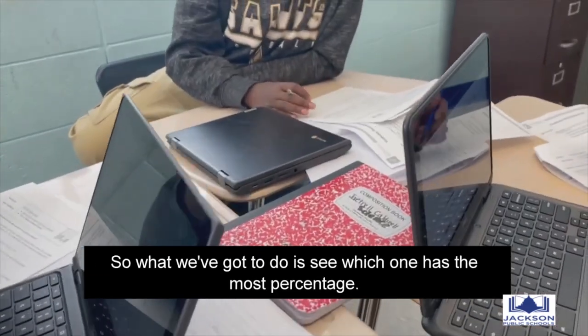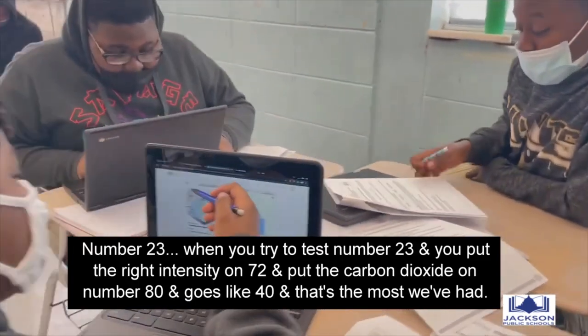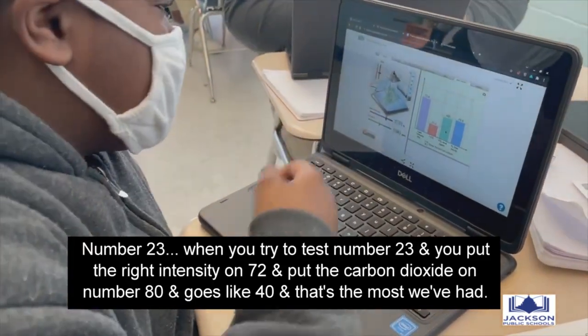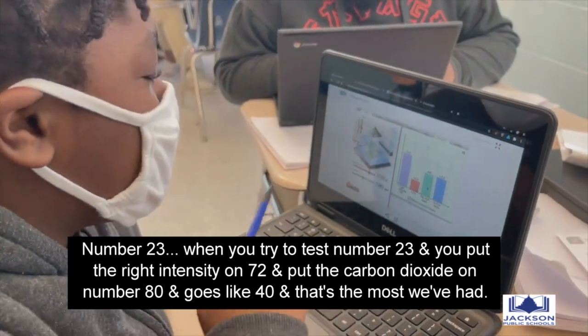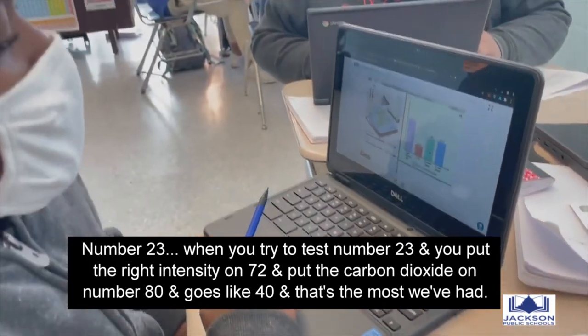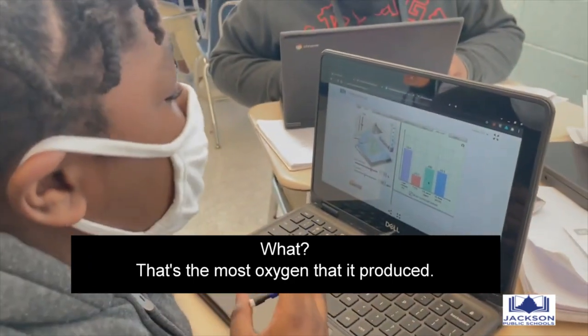So what we got to do is see which one has the most percentage. When you're on number 23 — when you turn the temperature to 23, put the light intensity on 72, and you put the carbon dioxide level on 48, it goes to like 40. That's the most oxygen that it produced.